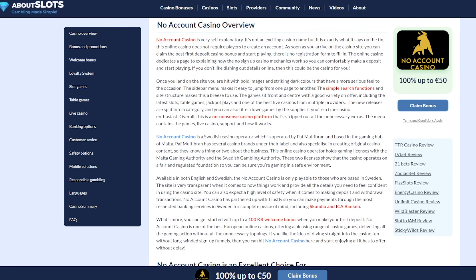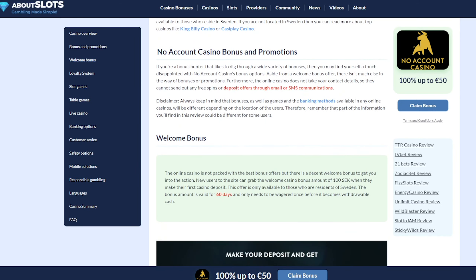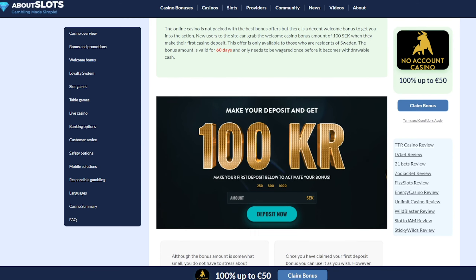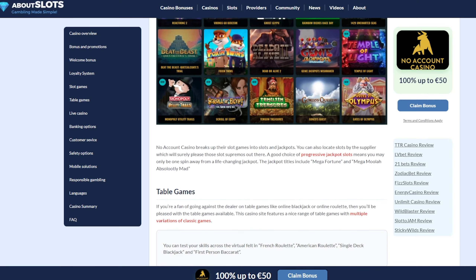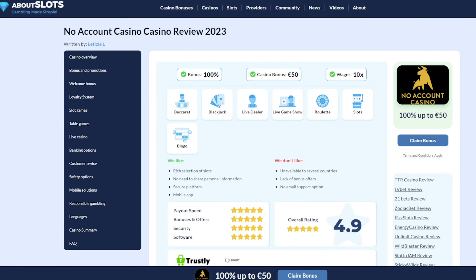However, it is also worth noting that if a no-sticky bonus has a 20x wager, it is usually 20 times the bonus money and not the bonus plus deposit, which is obviously good for you. Another great thing about non-sticky bonuses is that, opposite to the regular matching bonus, the raw part of the balance usually does not have a max cashout. It basically means that the first half of the balance is just like making a raw deposit with pretty much no strings attached.